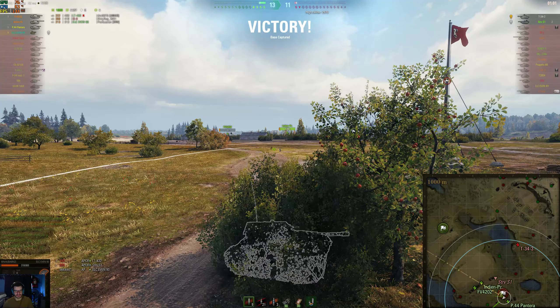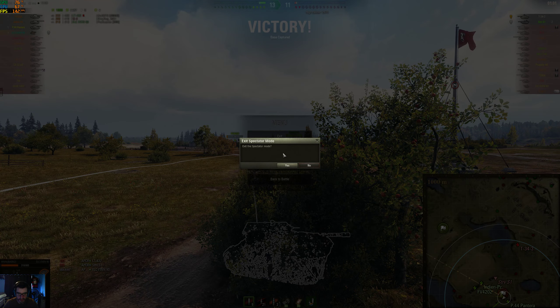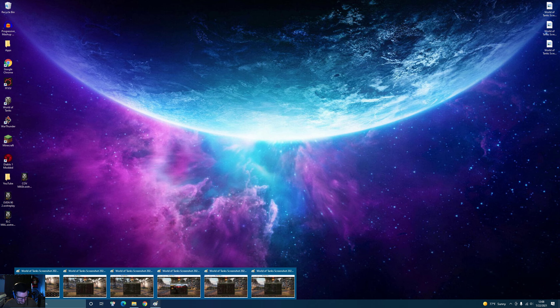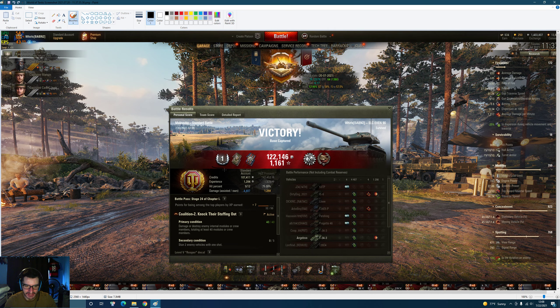This was a good game - definitely not a mastery, I think it was first class. We'll get into the end plates. 4,487 spotting, 1,298 damage - about 5,600 to 5,700 combined, something like that. Pretty good overall. I would say my average in this tank - I used to want 2,500 but now when I play the EVEN 90 I want 3k combined every game. I'm very good in this tank so I hold myself to that.